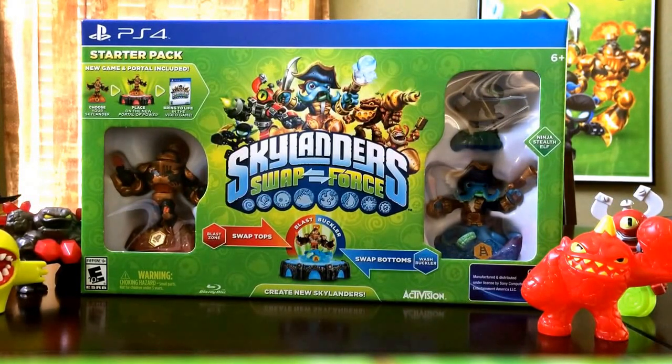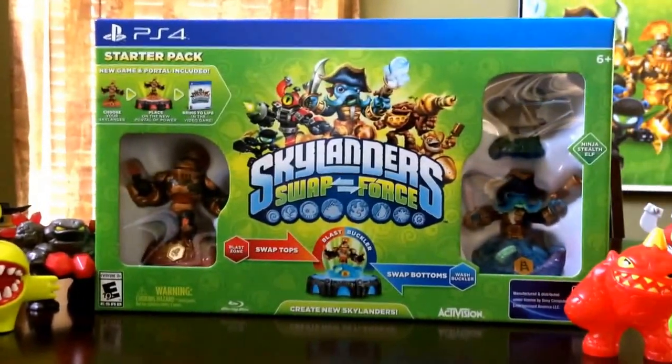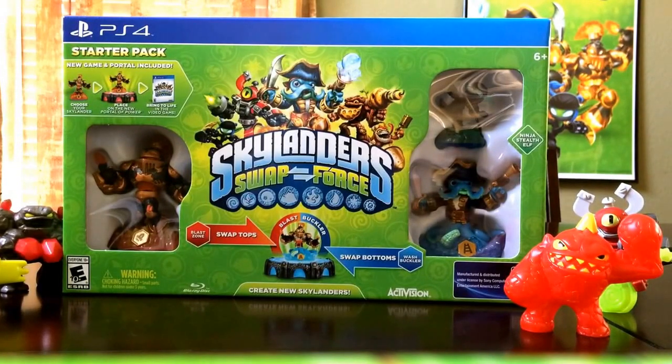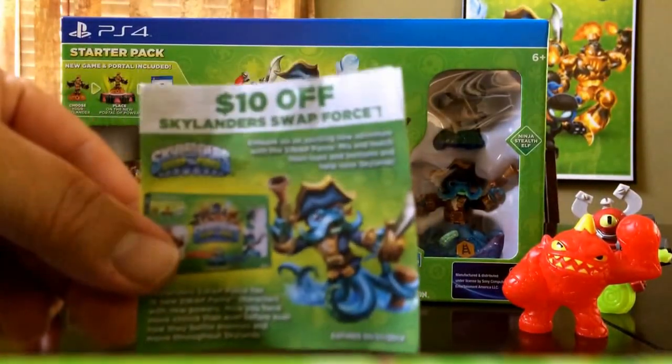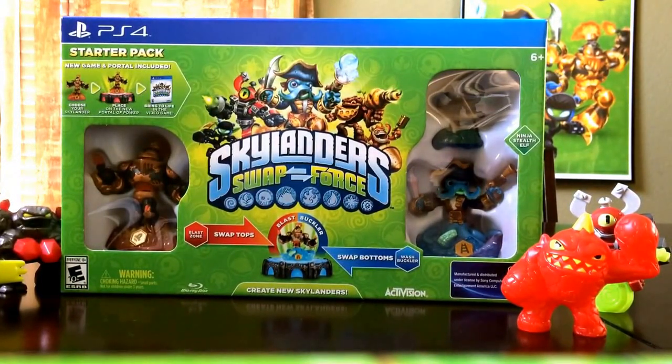What I ended up doing was waiting until Toys R Us had a really good sale. These things were at Toys R Us — the PS4 starter pack — for $37.49. So I went ahead and took advantage of that. Also, what I did was I combined, as you can see in the background, the McDonald's Skylander figures. If you got those figures, each one had a Skylanders $10 off coupon, and you were able to combine it with the sale that Toys R Us was having during that short window — I think it was a two-week period that they dropped it down to $37.49.